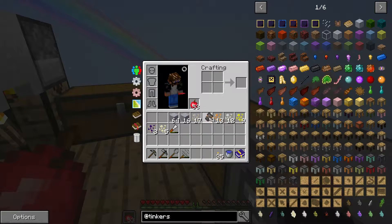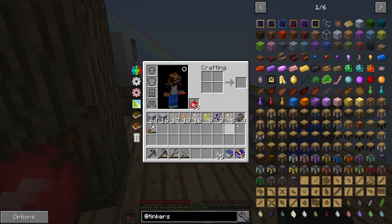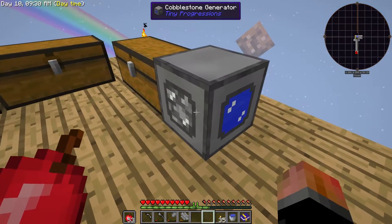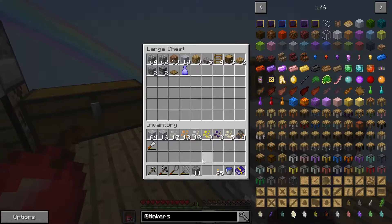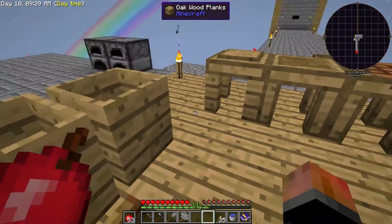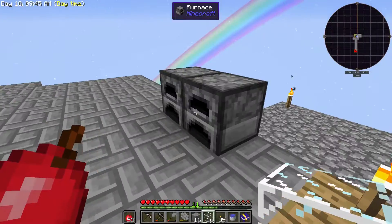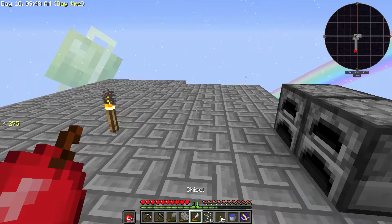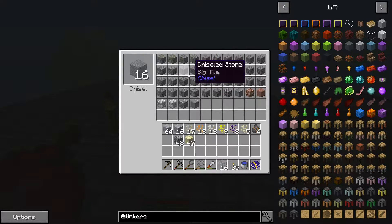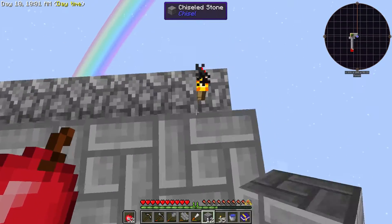If we have these four iron ore chunks being pumped into a Tinker's Construct smeltery, we'll be able to get eight ingots out instead of four, and that will mean we can upgrade this cobblestone generator — it will be double as fast and have double the internal capacity. We've got some glass now and some stone, so we can chisel the stone. We're using road pieces — love these pieces, lovely texture, nice and clean, crisp.